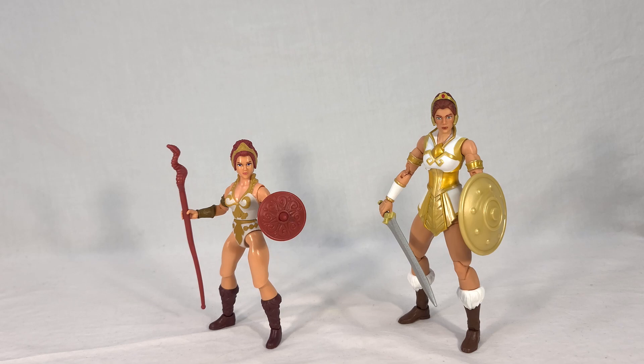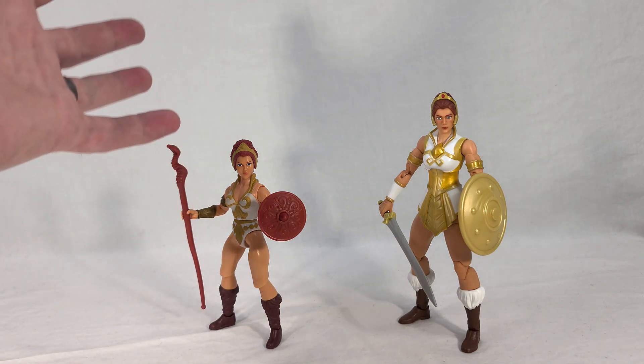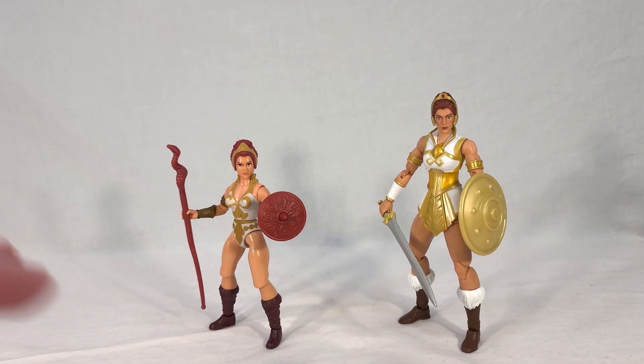Here's our first comparison with the Origins or vintage-style Teela. You can definitely look at these two and tell that's the same character because the overall look is the same. They're both sporting the white and gold outfit, both have their tiara-like headpiece with the hair tied up in a tight bun, the brown boots, the bracers, and the arm straps. They did a good job of conveying this is the same character while putting a little more detail into the outfit.